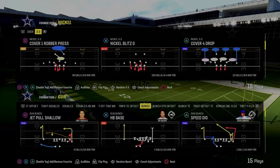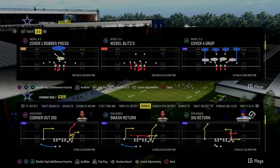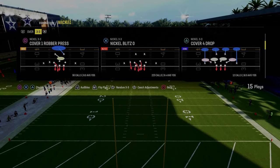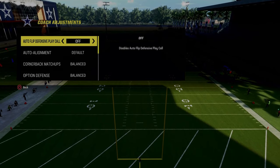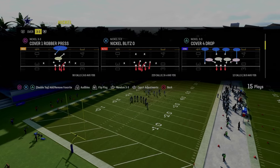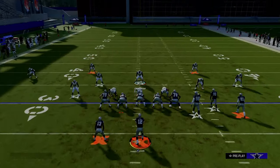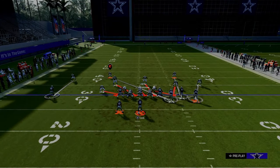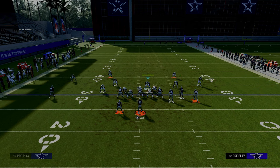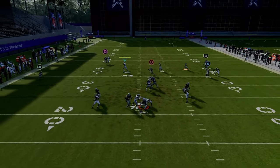The last defense in this video is the nickel 3-3. This defense has been really good for the last several years in Madden — if you master this formation it will cross apply in almost any Madden you play. The play we're taking a look at is Nickel Blitz Zero. Make sure auto flip defensive play call is off. Flip this play so the nickel corner is on the right side of the screen. The setup: pinch your defensive line, shift your linebackers to the left, blitz all your linebackers, and put this nickel corner on a hard flat. This gives you a very consistent five-man A-gap blitz.